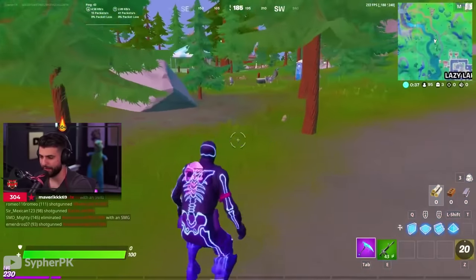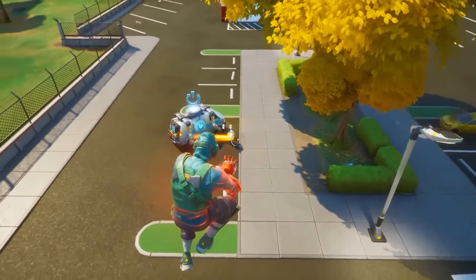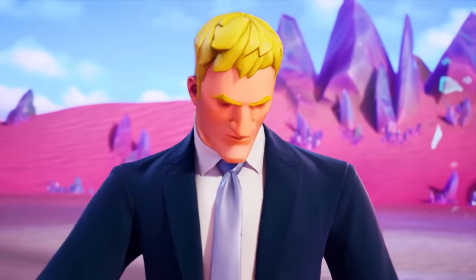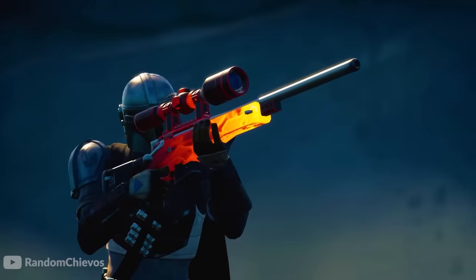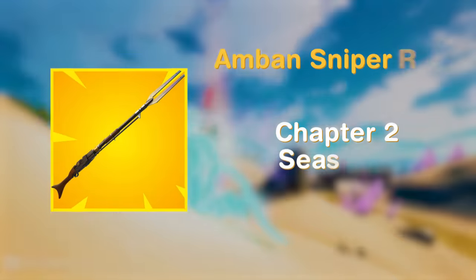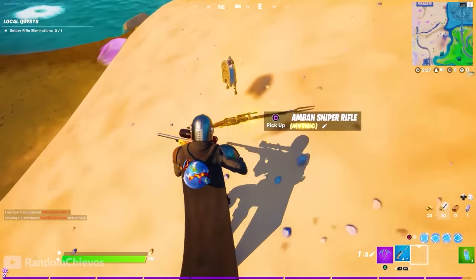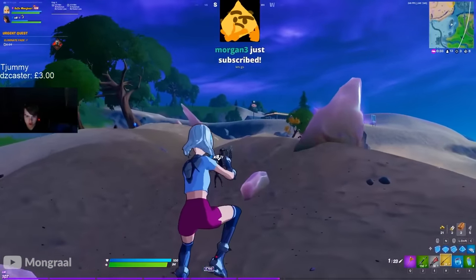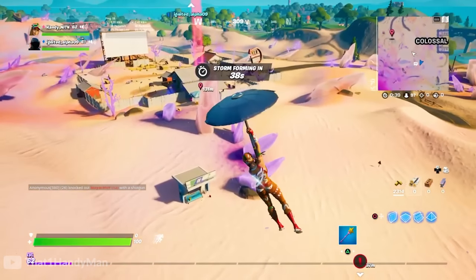Since the power creep and number of mythic items had ramped up so high, mythics started to lose their importance and just felt like another item in the loot pool. Thankfully, in Chapter 2 Season 5, Epic toned down not only the strength of mythic items but also the number of them. Since this season had a large collaboration with Star Wars and the Mandalorian, there were two Mandalorian items: the Amban Sniper Rifle and the Mandalorian Jetpack.